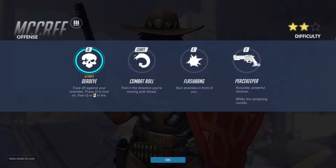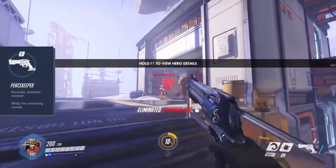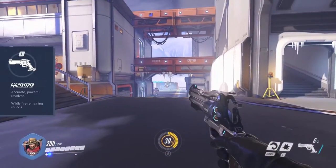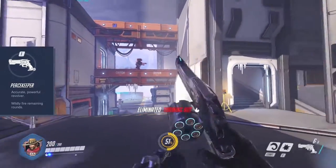He comes with 200 HP. With primary fire his Peacekeeper revolver fires single shots out of a 6 round magazine that deal a high amount of damage. These are quite accurate, giving you the opportunity to make long range shots and even headshots.